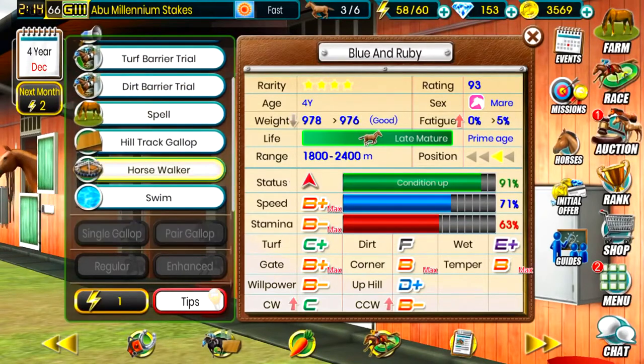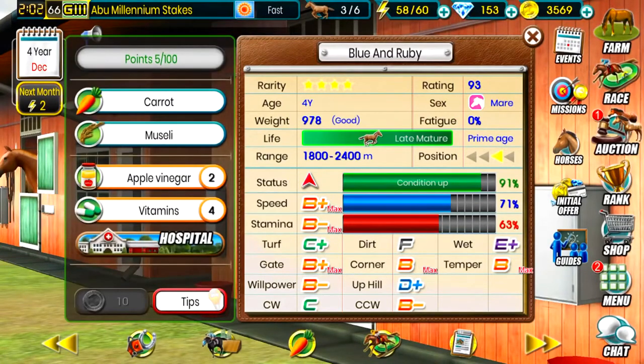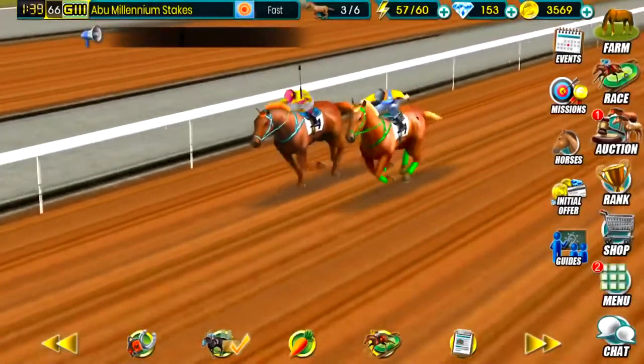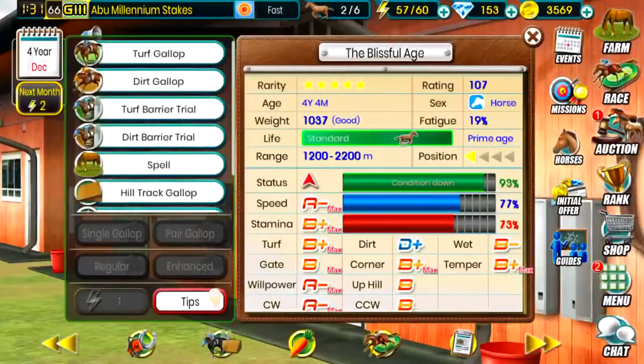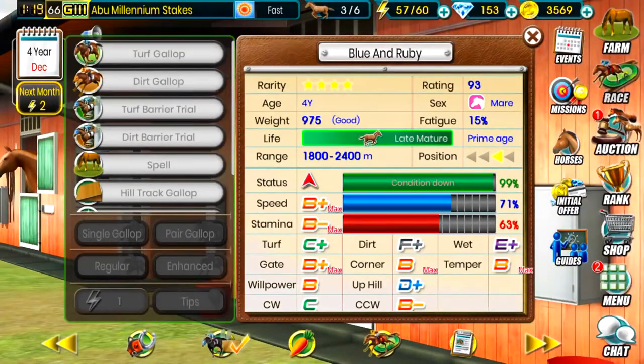So we're gonna go ahead and see what we can do with her. Her current conditioning is at 91. We might be okay to put her in a race, or do a dirt gallop trial — try to get that dirt rating from an F to an F plus, which is better than nothing. Let's do an enhanced pair gallop — her fatigue goes up to 15% but her conditioning goes up to 99. Blue and Ruby is the one with the jockey with the pink cap and the blue reins. And she's pretty much ready to go. Let's go ahead and find a race for her.